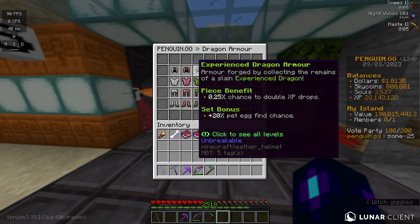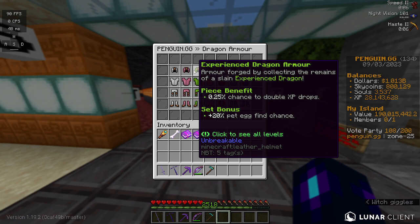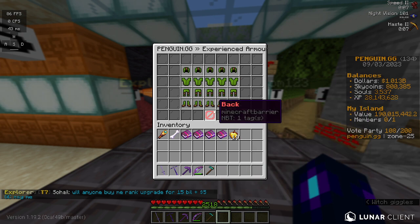Moving on to Experienced — this is probably one of the best ones for farming. Even though farming isn't great, you could get pet eggs easily. It has a chance to double XP drops, which is pretty good, so this is also a good one to kill mobs with. The set bonus gives you an extra chance of finding pet eggs — at Tier 1 it's 20%, but at Tier 5 it's 100%, so it's basically doubling your chances of getting a pet egg.